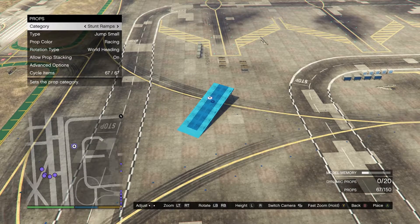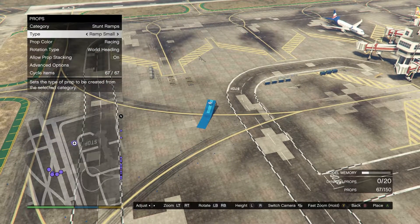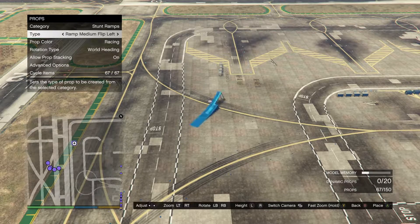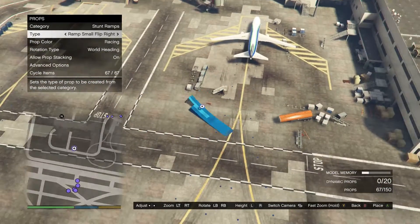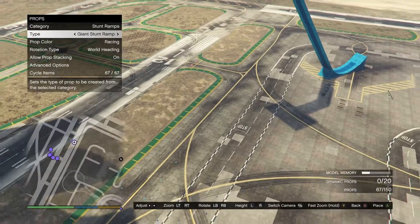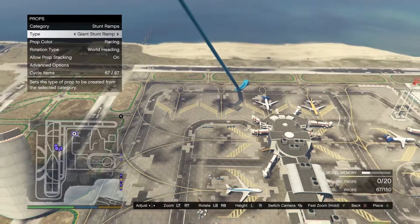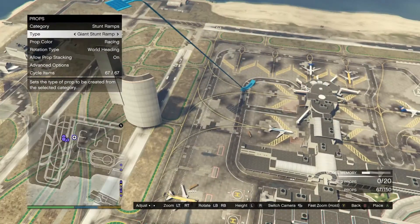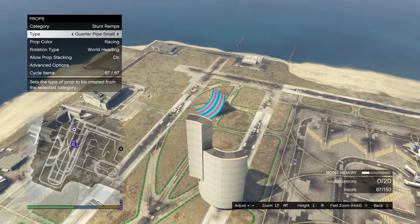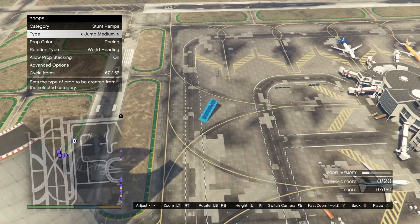The next thing is ramps - these things are very cool. You can add all different types of ramps, not just small, medium, and large. You can add super tall ones, wide ones, any different variation you could really think of. These are great for wall ride stuff because it turns your car whenever you hit the ramp. They have this crazy one that you used to only be able to do with mods - look how big this thing is, I'm zooming out. We never were able to do that before. They also have wide ones, quarter pipes, and half pipes.